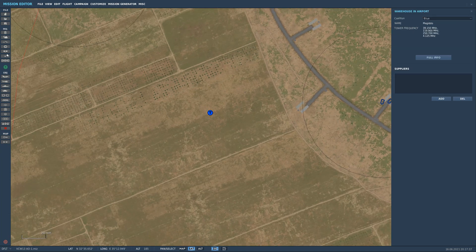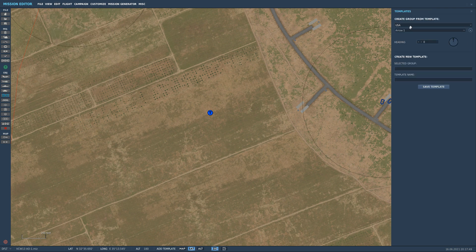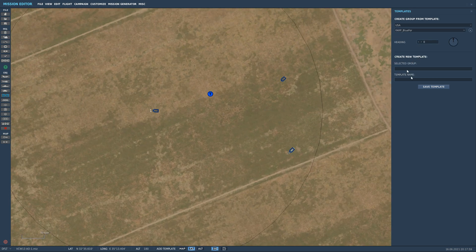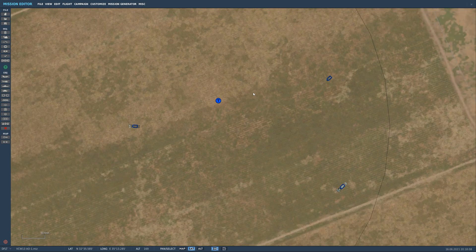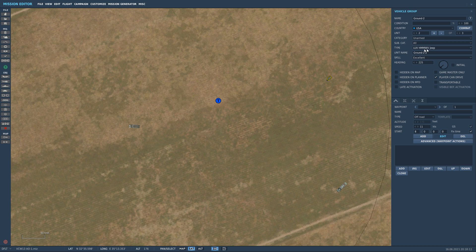You could call it something else like FARP Alpha, but we're keeping it simple for today. Now let's see if I still have an old template I used a long time ago. Let's go to 'Add Template' — and we do indeed have FARP Blue Four. We'll grab that and drop it in. These are all required vehicles for a FARP to function out in the middle of nowhere — a Humvee jeep serving as comms, a vehicle for the refueler as a tanker, and one for supplies such as ammo.